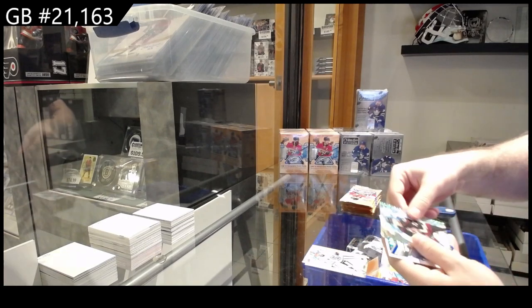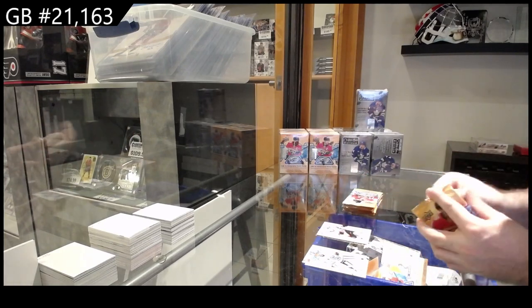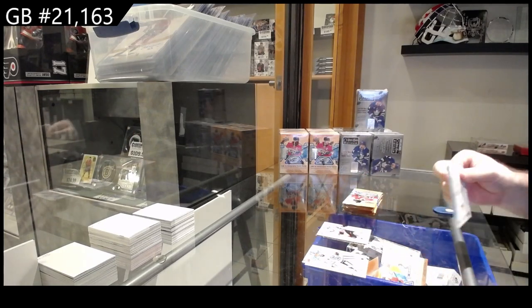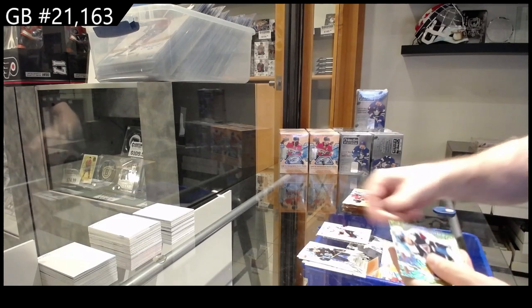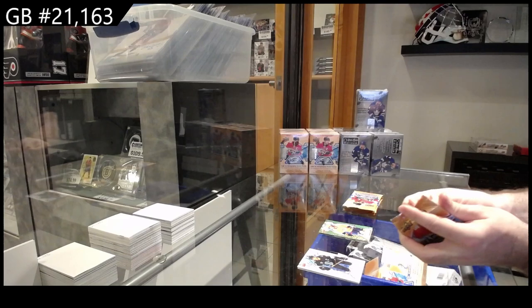We got a green rookie of Yannick for the Coyotes, crystals of Brown for the Kings, and a rookie of Bernard Docker for Ottawa. Green of Makar for the Avs, and a Granlin for the Preds.